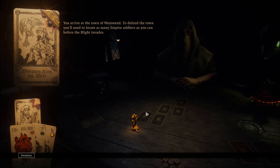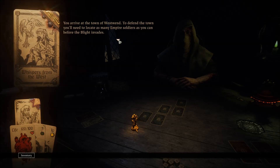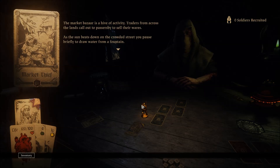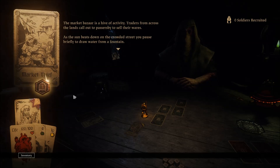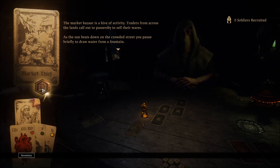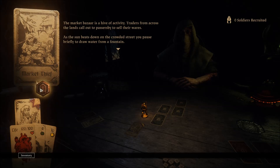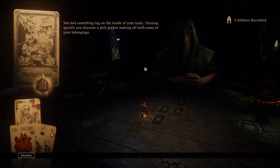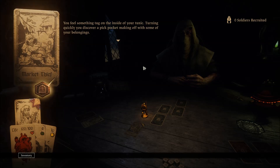Whispers from the West — you arrive at the town of Westwind. To defend the town you'll need to locate as many Empire soldiers as you can before the Blight invades. In my day, thieves kept their distance — none would pickpocket a mage for fear of failure, or worse, success. The market bizarre is a hive of activity, traders from across the land call out to passers-by. As the sun beats down on the crowded streets, you pause briefly to draw water from a fountain. You feel something tug on the inside of your tunic — turning, you quickly discover a pickpocket making off with some of your belongings.